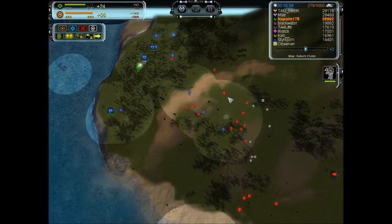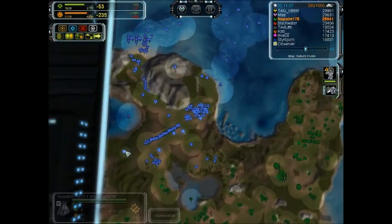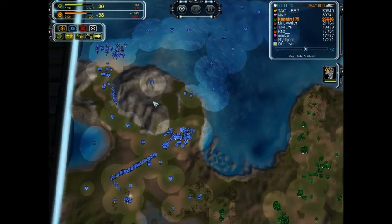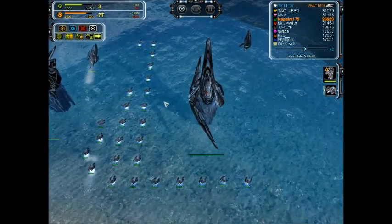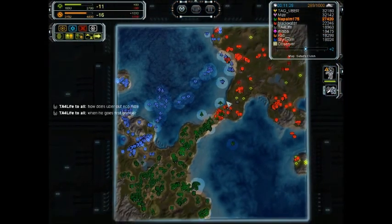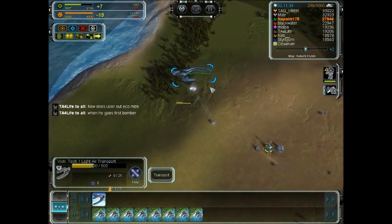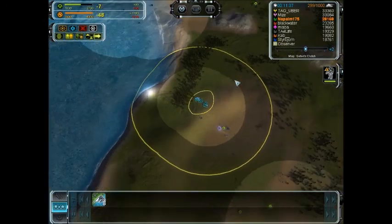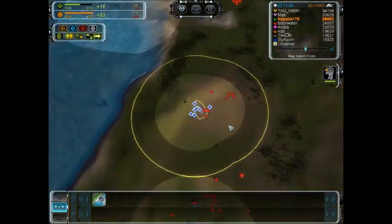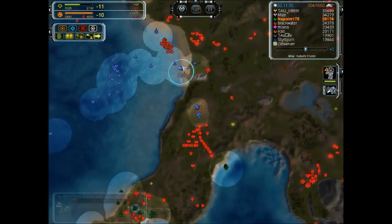It's just a very bad situation to be in if you're Kaboomer right now. Here's an artillery drop — this one is going straight to Taekwon. He has so many artillery in his base. What is he going to do? He has to move all his stuff back, fend against this, and by the time he does that, you're going to kill as much stuff as you can.